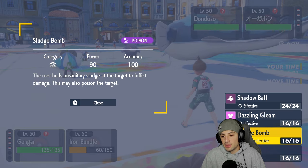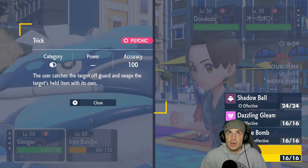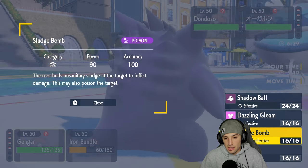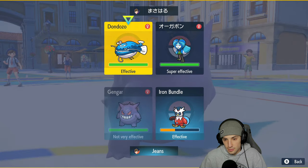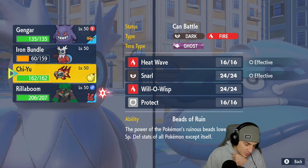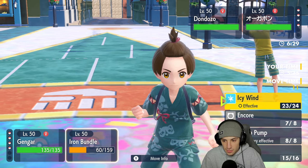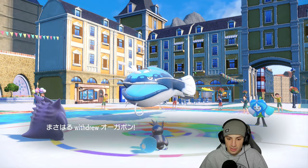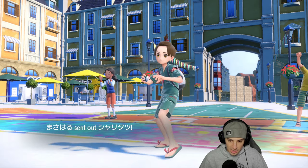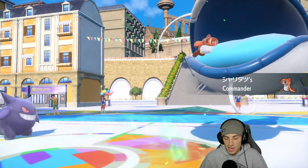I'd rather go into a STAB move that's gonna do the most damage — Sludge Bomb. I could also Choice Specs Trick it if I want, hand off the item. I think I just attack Dondozo and maybe hard swap Chi-Yu. Now we take some speed control — Icy Wind this slot down. Tatsugiri comes out here and this is where we face a decent problem. They still have Tera type active. I'm gonna need to start slowing this thing down with Icy Winds.